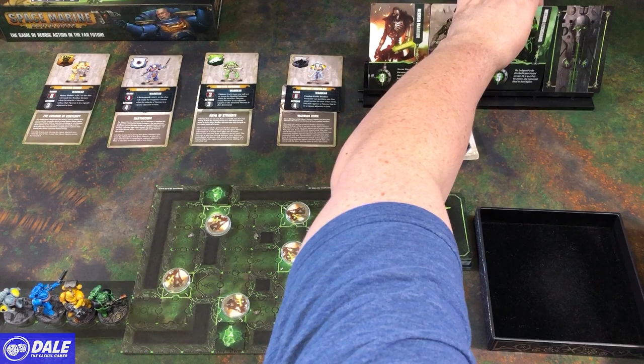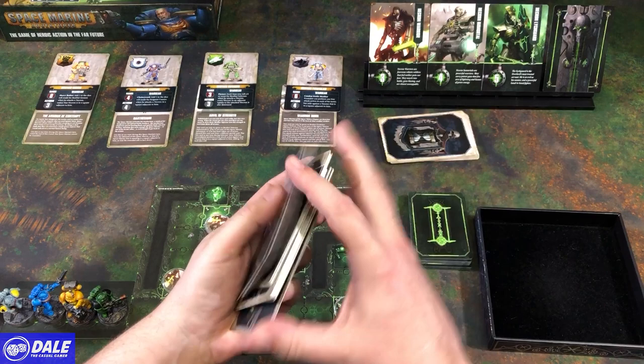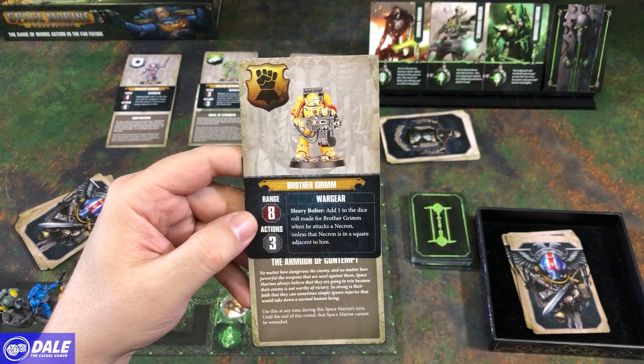So with all that set up, we're going to get 8 more cards here and attach one to each of our Space Marines. Refresher: Brother Grim has a range of 8 and 3 actions. He gets to add a die, unless there's a Necron adjacent to him. He's got the Armor of Contempt.